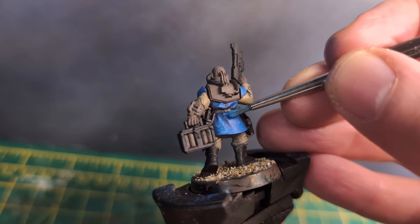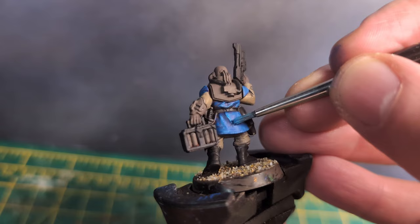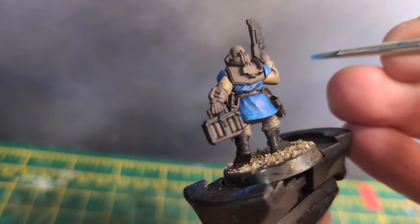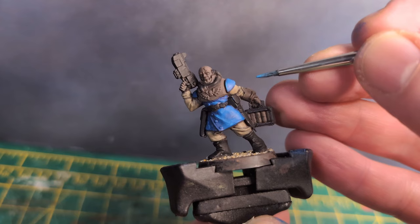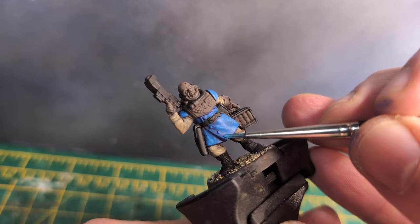The next stage is to start adding highlights to the raised areas of the cloth. I use Lothan Blue for this, but you could get the same effect by mixing your previous blue with white paint. I paint this on in lines running perpendicular to the fold of the garment, which I think adds a look of the texture of cloth. I do this wherever there is a rise in the cloth, and also use this colour to edge highlight the shoulder pads. If you don't have the same colours as me, I'd suggest you just experiment with whatever colours you have.